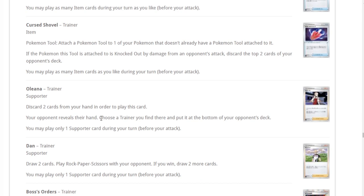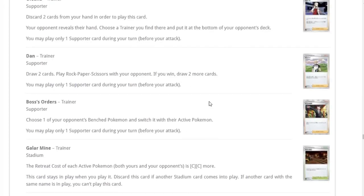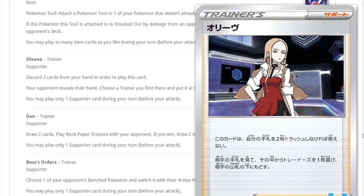The next card — discard two cards from your hand, then look at your opponent's hand, use a Trainer card you find there, and put it on the bottom of their deck. That's not too bad actually. It's not great because we don't have a way to loop this in Standard without Eggs. But it could be a nice one-off — taking your opponent's Professor's Research and putting it on the bottom of their deck is handy. Post-rotation, when we lose Quick Ball and Jirachi, this could be really good.